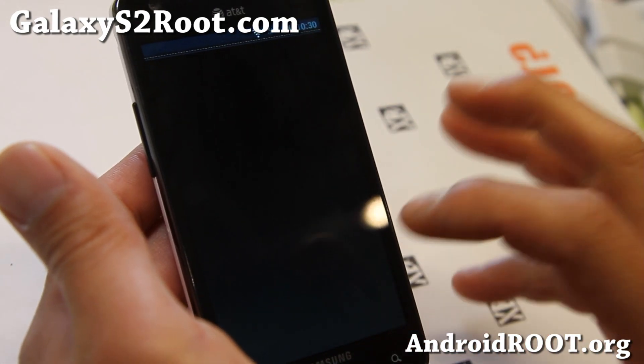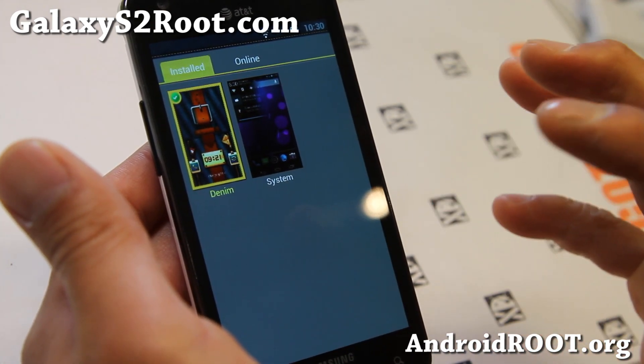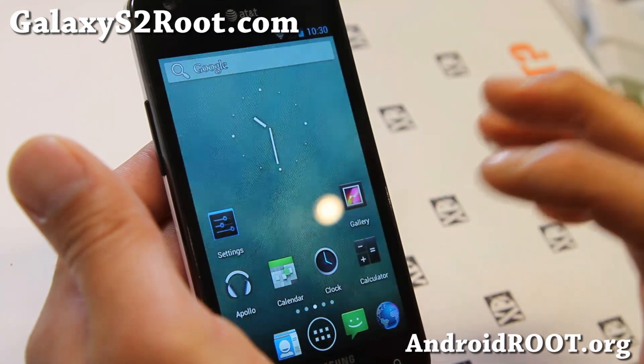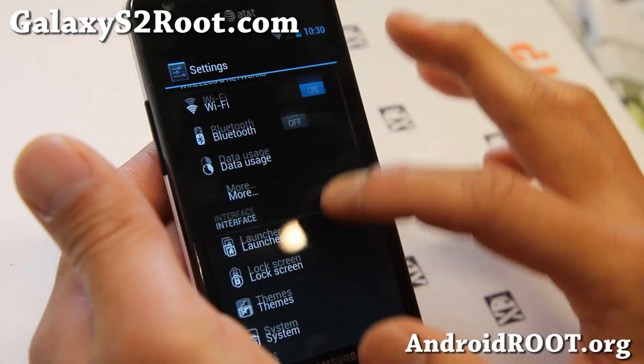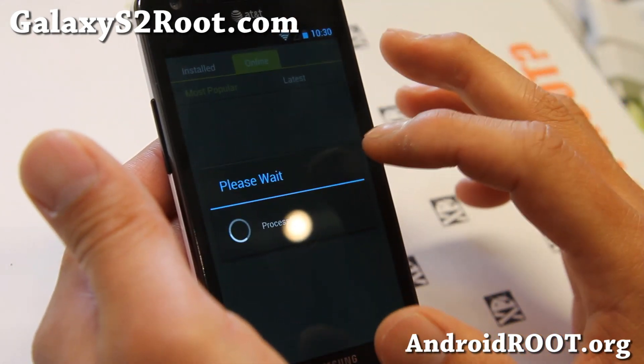For themes, instead of just the regular themes you can get with CM10, you can now get all of the cool MUI themes, or you can switch back to the default CM theme, and you can also get more themes off the MUI servers.